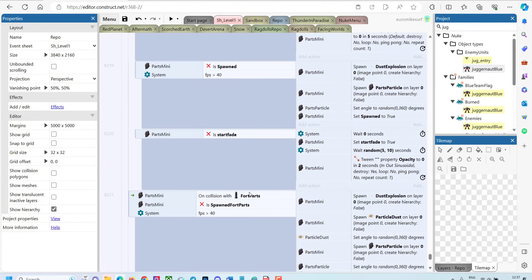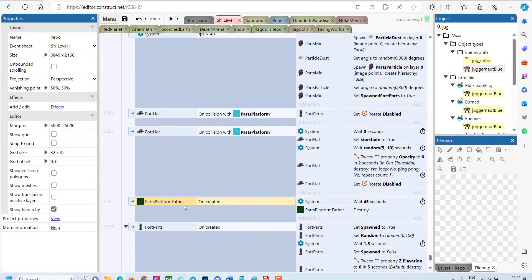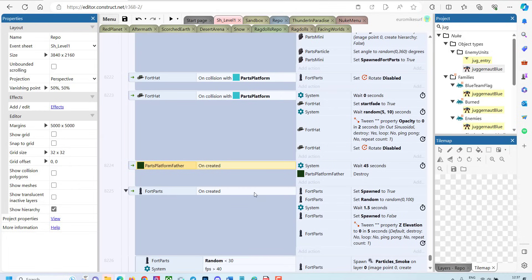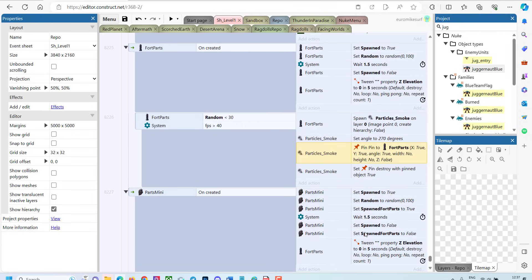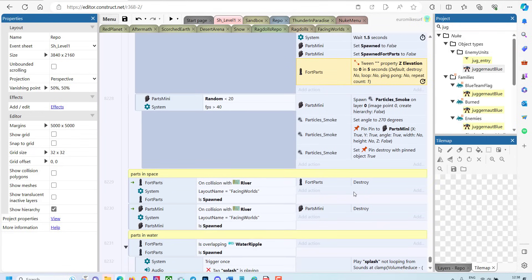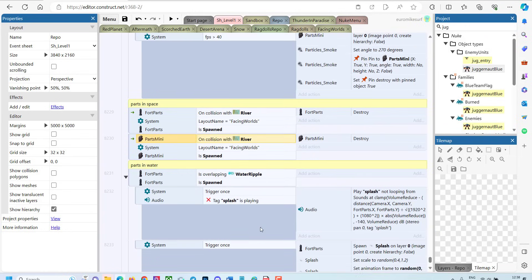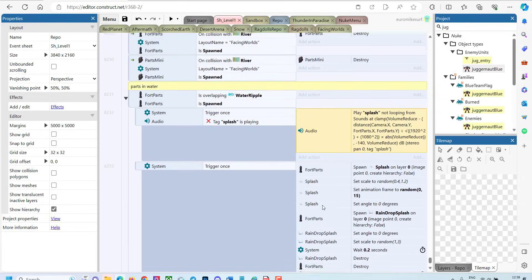We also need to destroy the platforms and the platforms father to make sure they don't stay too long — because we don't want the next explosion to collide with old platforms when we explode different parts of the game. Some of them generate smoke — I pin the smoke to the small parts. We also tween the elevation and generate smoke. For polishing, when we collide with the river or with space, and when there's a water ripple, we destroy the parts, and in the case of a water ripple we generate splashes.